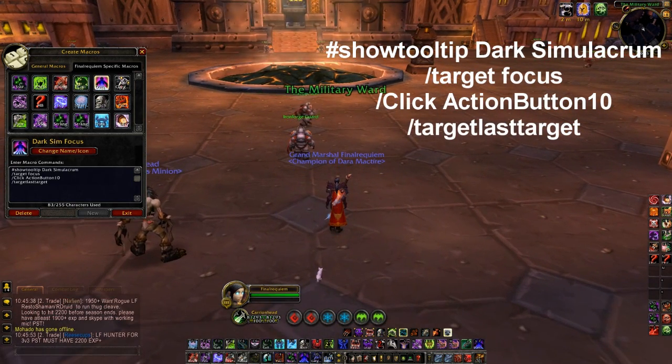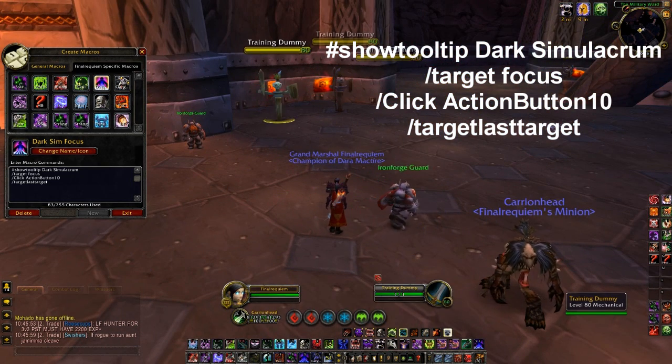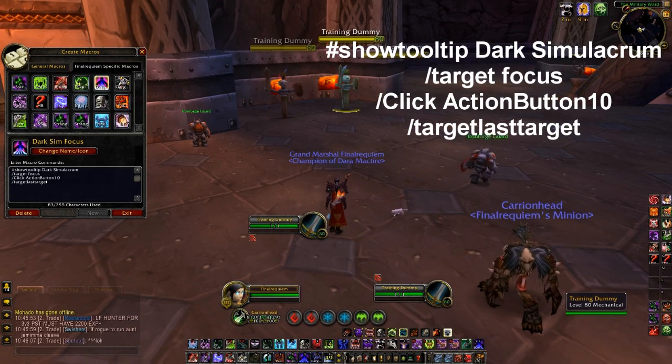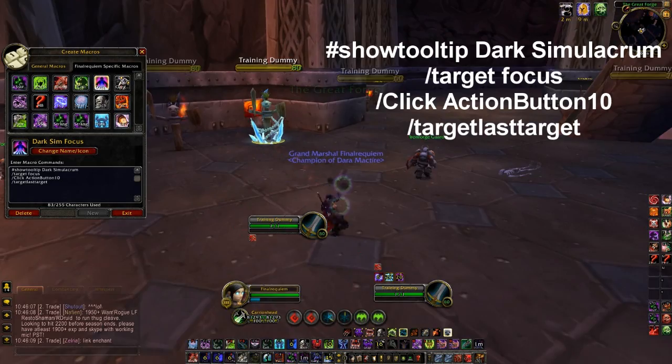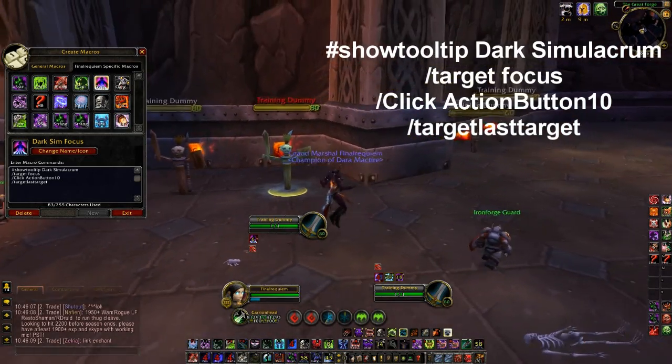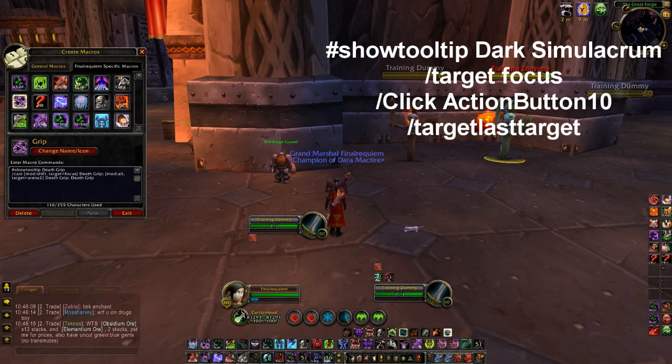The focus dark sim - you have to target your focus, click the normal dark sim button, because the only way to macro it would be to know what spell you're going to get. Otherwise you have to simulate the mouse click with slash click action button - for me it's 10. You can do slash framestack and then find out what action bar it's on. It's kind of complicated to do, but actually no it's not - it's kind of simple if you know a little bit about this game. Beyond that, there's not really much more you need on the focus dark sim.